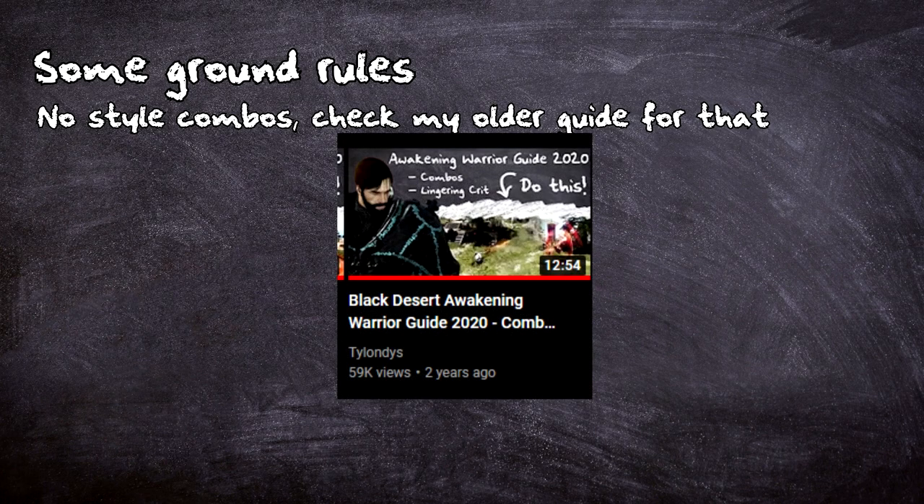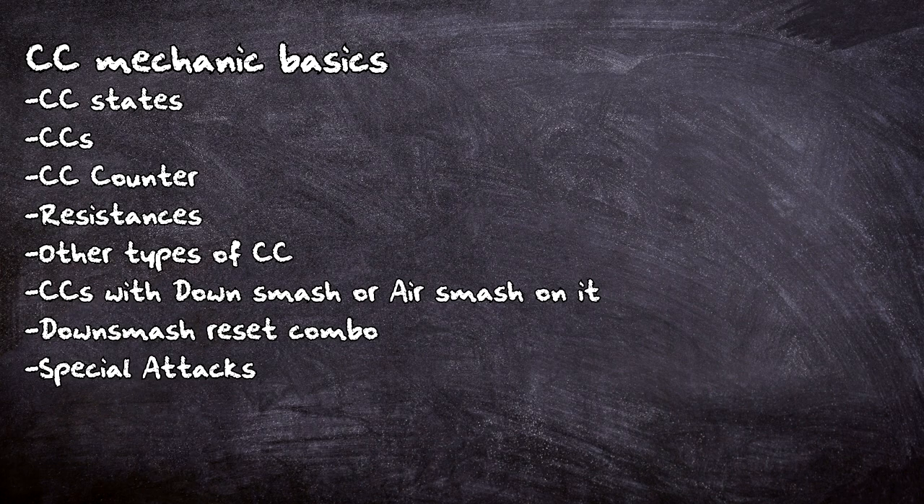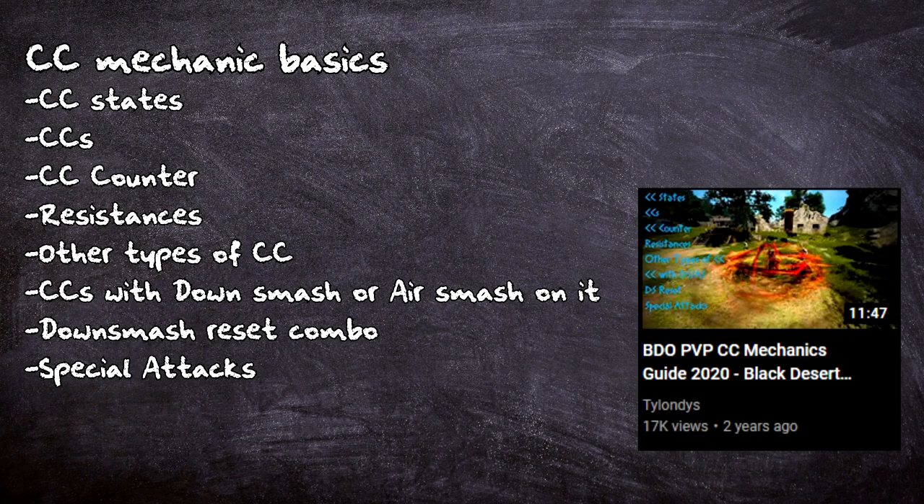Before getting into the combos themselves, there is some foreplay that we need to do. How do CCs work? If you're extremely new to the game and you don't know about these topics, I have a CC mechanics guide video that I made a few years back. Having a separate guide saves me a lot of trouble and editing, so go watch that one before this one.